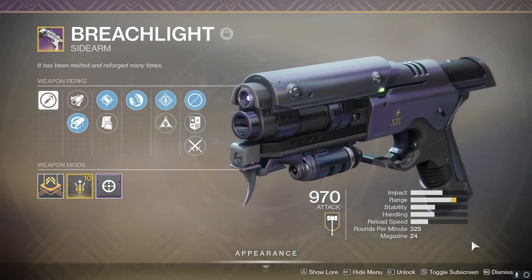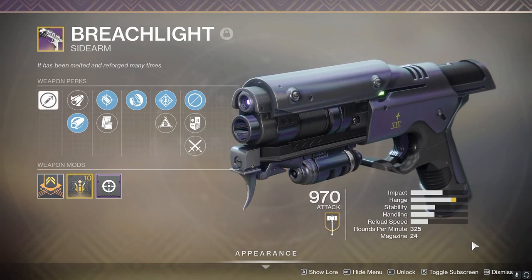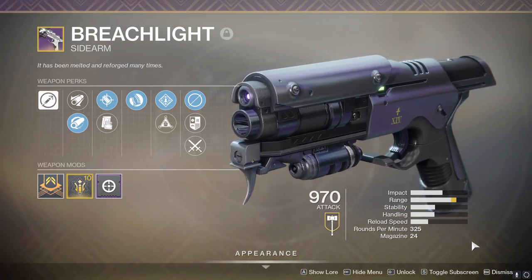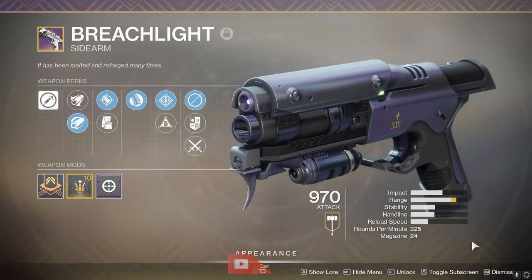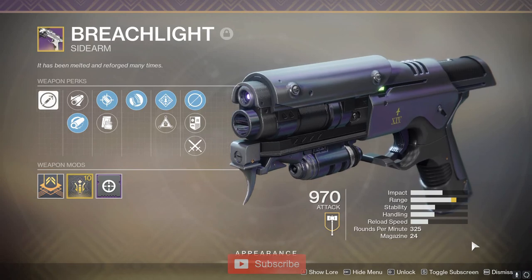You get this thing from the Obelisks, either by picking up bounties and doing the bounties. Turning in Fractaline — now with the Empyrean Foundation, those bounties in your inventory will auto-complete them, so that's neat. You can also get this thing from doing Sundial completions.